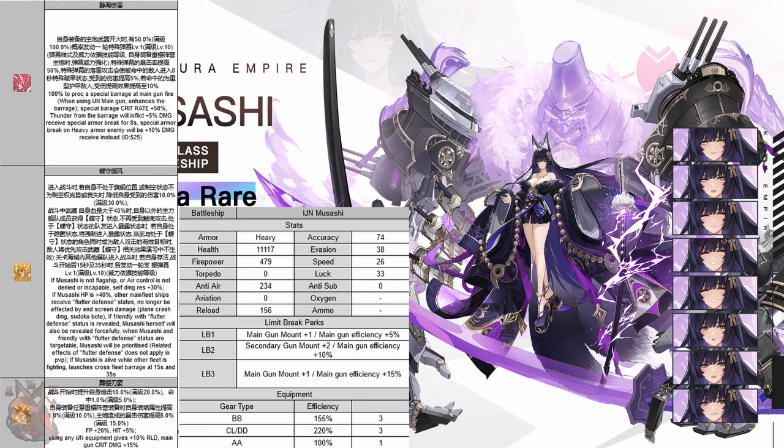Skill number two: she gets plus 20% firepower, which sounds great on top of the ship with the highest base firepower in the game. Keep in mind, if you sortie New Jersey with another US ship, she'll have 25% increase in firepower. Musashi also gets a plus 5% hit stat — never going to argue against that. If she's using IJN equipment, she gets plus 10 reload, which matches what New Jersey had, although Musashi has a slower base reload stat, so she's still going to fire later. This requirement is not as bad — it doesn't require the main gun specifically, although if you're using the IJN main gun for skill one, that also works. Her main gun crit damage goes up by plus 15% when you have the IJN equipment. Once again, this skill feels very on par with the similar skill from New Jersey.